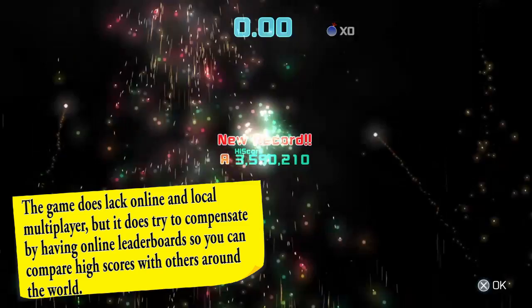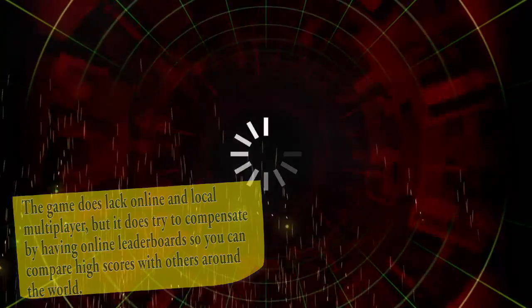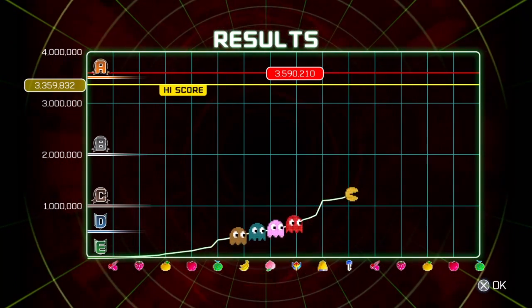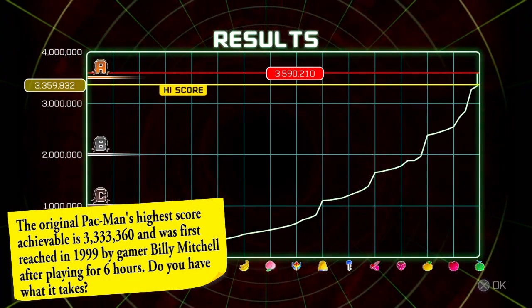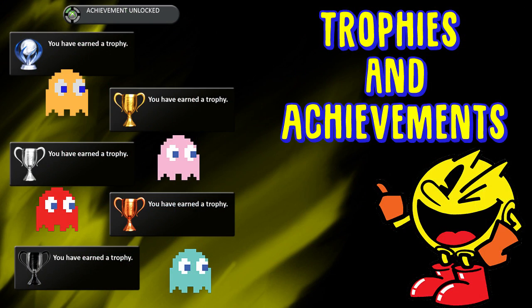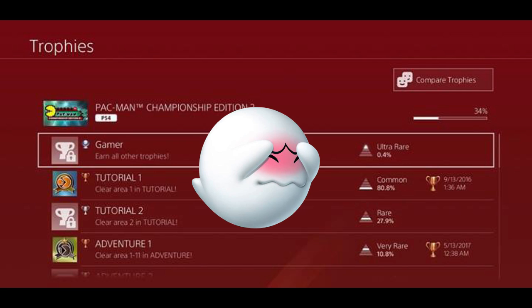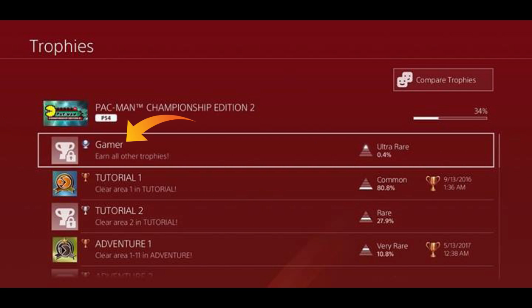Each game type lasts five minutes, and at the end you'll be greeted with a fun little line graph featuring none other than Pac-Man and his ghostly rivals. It pinpoints your current score in comparison to your high score. This is immediately followed up by a bar graph detailing how your score was obtained by means of eating pellets, ghosts, and collecting fruits or items. Speaking of achievements, this game does have its own set of achievements or trophies if you're playing on a PlayStation, that you'll be rewarded with after completing certain objectives. And for all you completionists out there, there is a platinum trophy to be earned here.